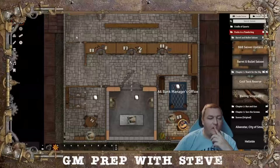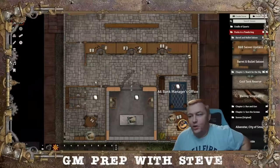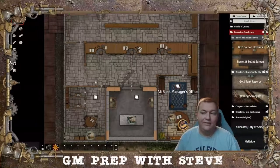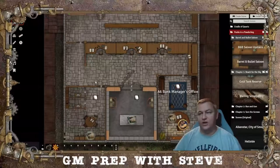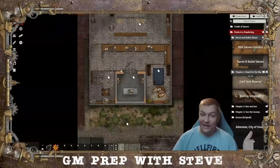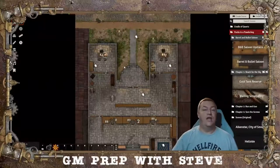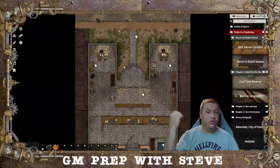Let's talk about the second location: the Wailing Scrapyard. It's an abandoned scrapyard in the Ironside District, just down the street from the bank. Whenever the PCs get the gold, that's when the law shows up — Angelique Loveless and all the shield marshals arrive, triggering the 'oh shit, panic, we need to get out of here.' Angelique will be chasing after your PCs as they make their scene transition from the Gold Tank Reserve to the Wailing Scrapyard. As written, there are no mechanics here — it's just a narrative moment explaining what's happening.